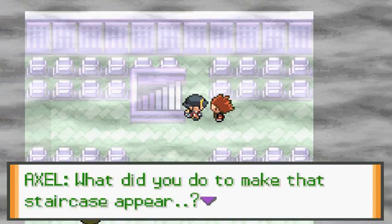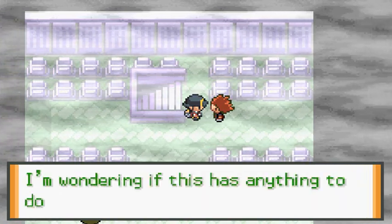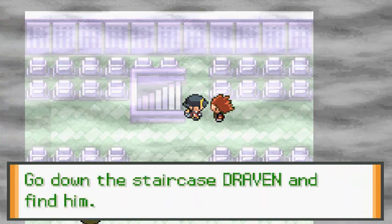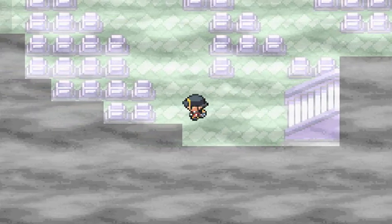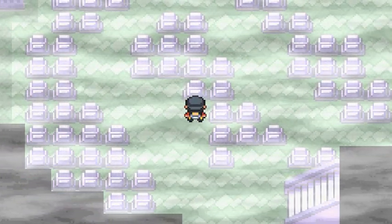Let's go ahead and talk to this guy. 'What did you do to make that staircase appear? You battled a Gengar? That must have been what I saw through the Silph Scope. I'm wondering if it has anything to do with Team Saturn. The important thing is that you rescue Mr. Fuji. Go down the staircase, Draven, and find him.' I guess we have another Team Saturn situation. This looks like a reverse version of the Pokemon Tower.